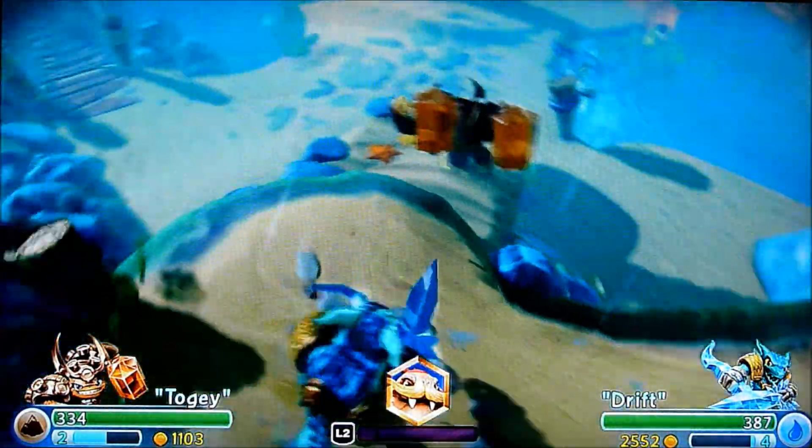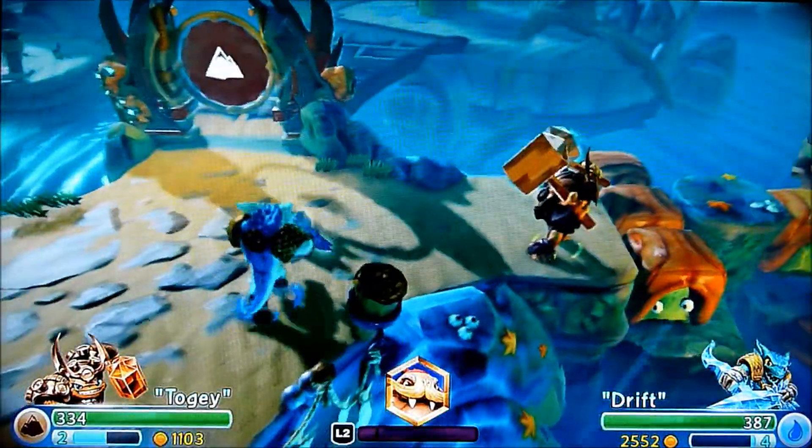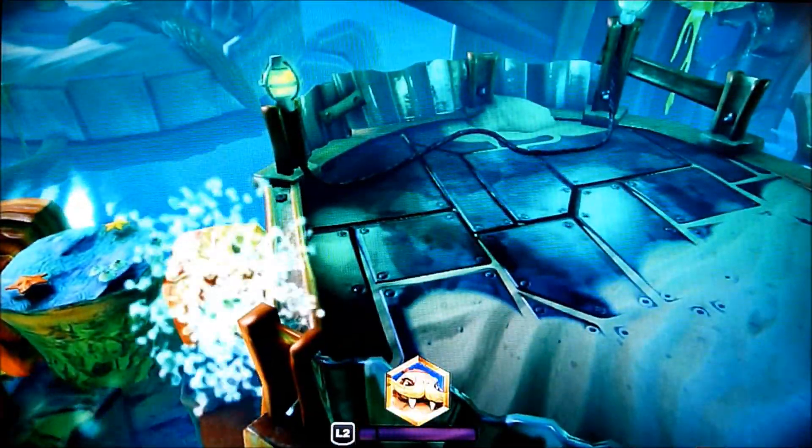So when you go down this way, the Earth Gate is there. Go to the right, push the sea slugs across, and that will keep going that way. And the soul gem will be right there. So go get it.